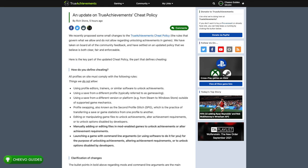The article continues: 'We have taken on board all of the community feedback and have settled on an updated policy that we believe is both clear, fair, and enforceable.' Under 'How do you define cheating,' all profiles on the site must comply with the following rules — things they do not allow: using profile editors, trainers, or similar software to unlock achievements; using a save from a different profile (game saving); using a save from a different version or platform outside of supported game mechanics; and profile swapping, also known as the second profile glitch.